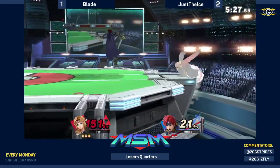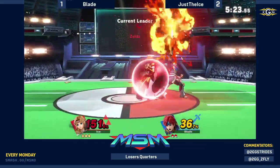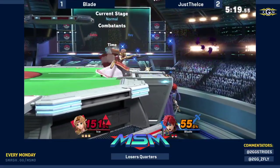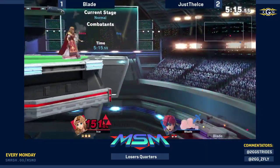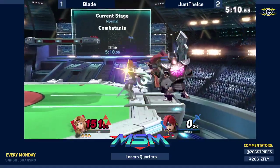Blade just trying to get this stock off without taking too much percent. He's so slow there — that was a free F tilt on the roll from Zelda. And there's another clean sweet spot aerial out of shield from Ice, just racking up all his free percent. He sniped the jump. That's it — snipe to the jump. Ice now with a three stocks to one, two stock advantage.